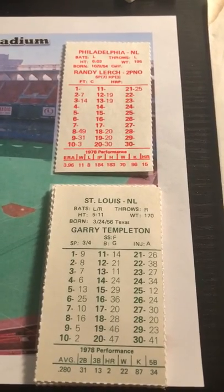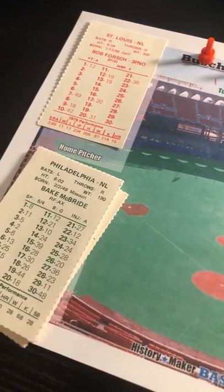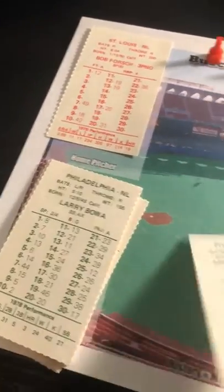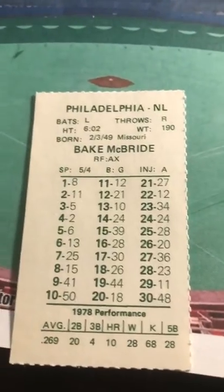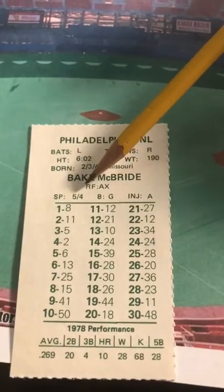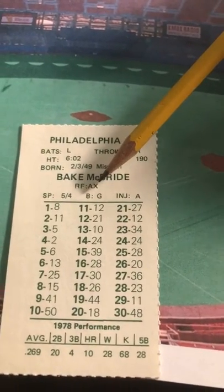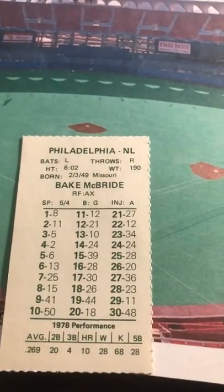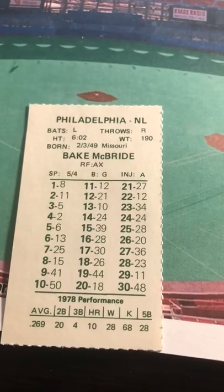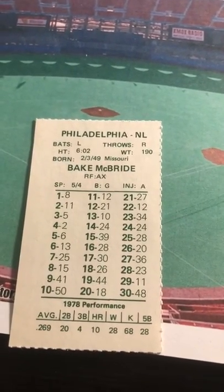This is probably my favorite tabletop sports game ever — it's the game that got me started. Let's take a look at the player card. You can see that Bake McBride is a left-handed hitter, throws right-handed, plays right field. 'A' is the error rating — A being best, E being worst — and X is an outstanding fielder range. A lot of the chart lookups will say something like 'single to right field, X play — X right fielder makes a diving catch.' So if you have an X rating as a fielder, you'll make an outstanding play every once in a while.